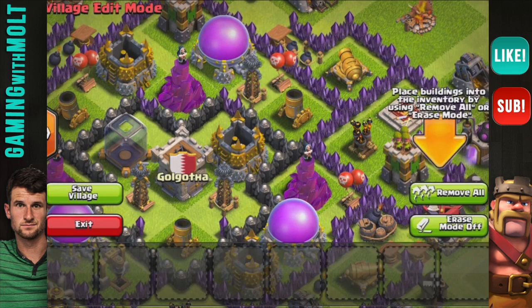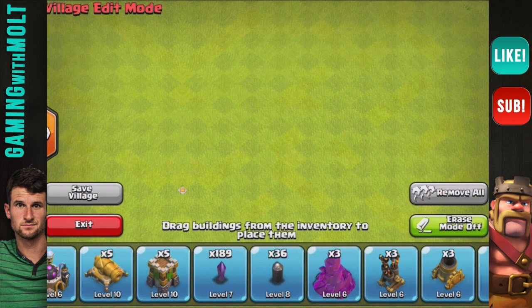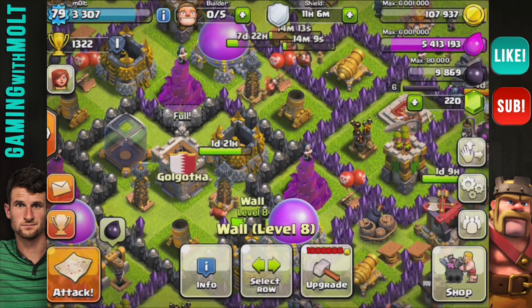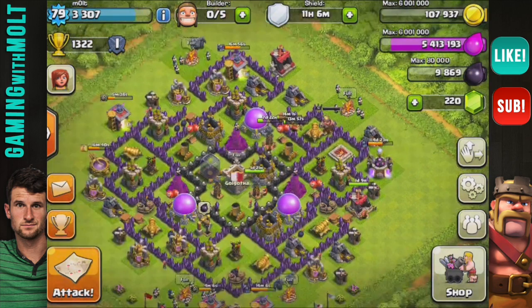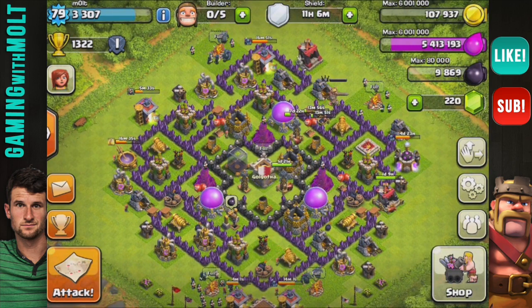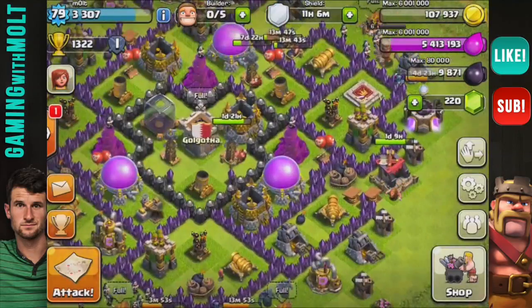Look at all the walls we have going on. We can go to 'Remove All' and check out how many walls we have — we have 36 maxed out walls right now out of 250 total. I might do 100 to 125 or so and then move up, because honestly these walls are fine. Most people at town hall nine don't even have walls like I have right now.